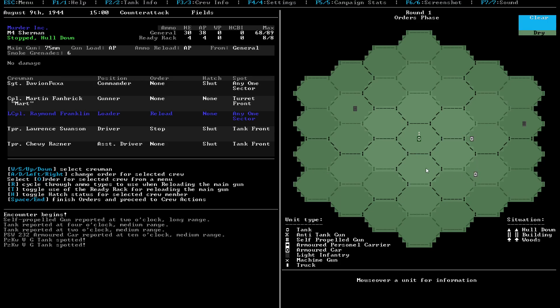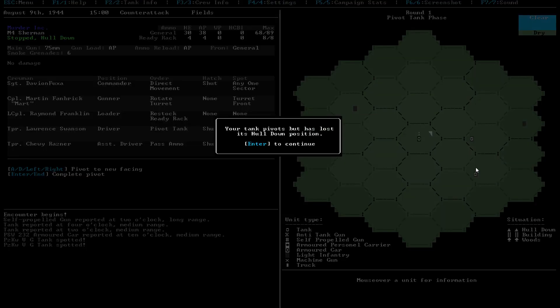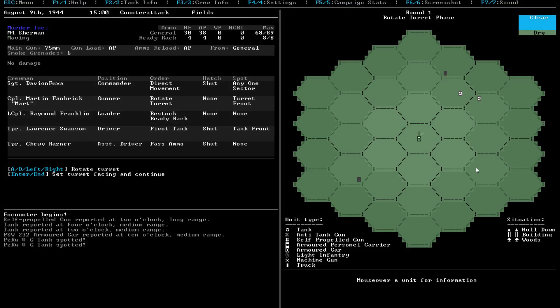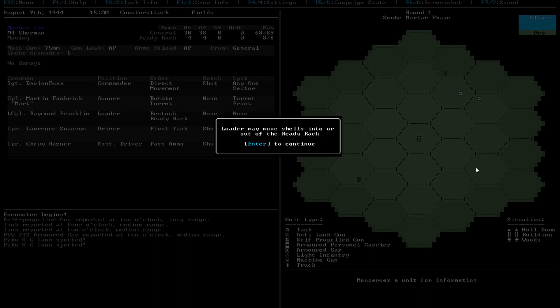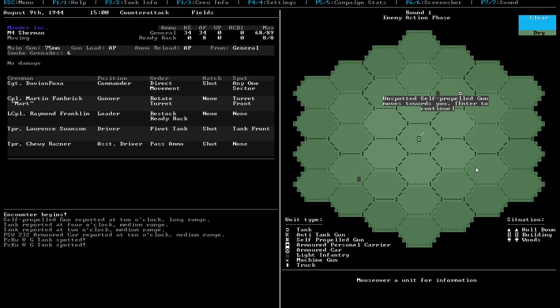How am I going to basically do this? We basically have to get around these guys as fast as possible so they can't hit us in the back for the most part. We'll see how this goes. We're going to change the gun load - basically get the ready rack full of armor-piercing for these guys. We're just going to rotate the turret, pivot the tank, and we'll see how it goes. We're going to take out all the high explosive rounds, so we don't really need them for this fight. That's why I put in all the armor-piercing rounds. That guy moved toward us. This guy's firing at us - we may die right here.